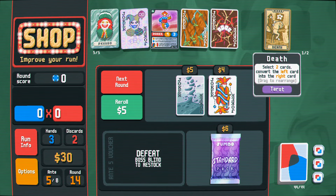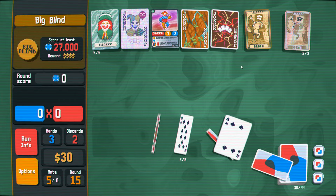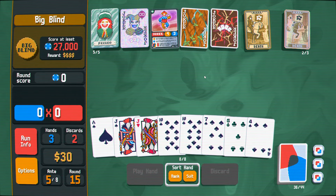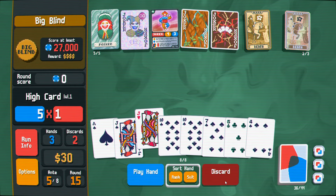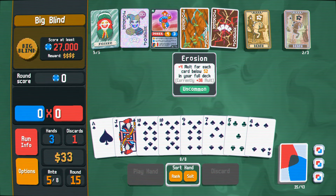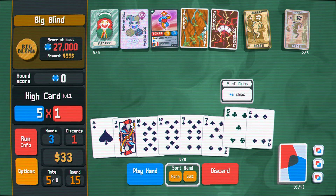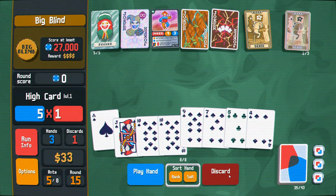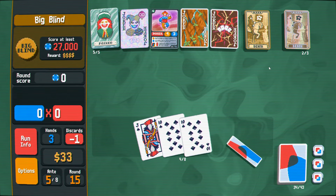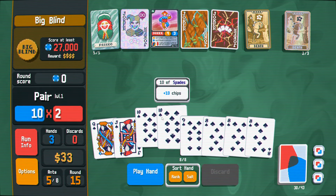Now we're copying death cards — that's going to make it much easier for us to create the situation we're looking for. Keep doing this because we're carving for erosion — that's very important. And then it's like hold the tens, discard a bunch of other stuff. Just see if we can get a natural pair in here. Or maybe we can just pull the flush house without even having to try.